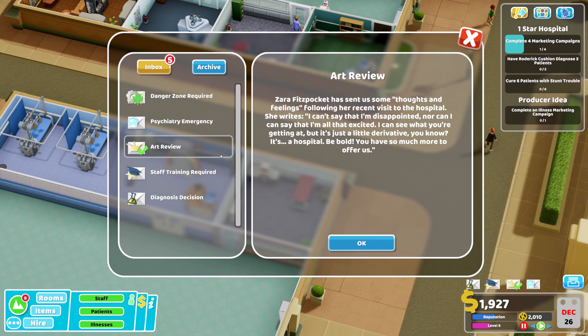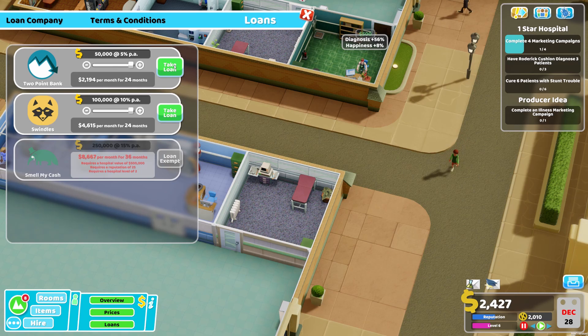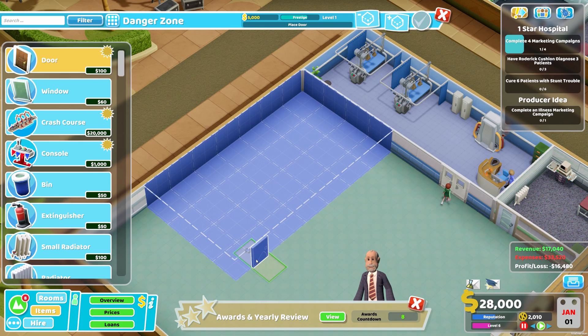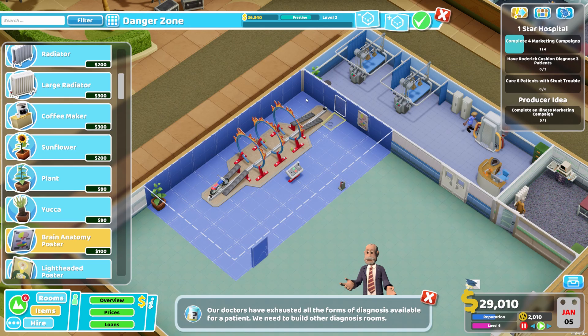Our doctors have discovered another new illness - Stunt Trouble - and we need a new room for that. I'm going to take a loan of 50k just to build the new Danger Zone. It's a big room that needs a lot of space. Then the console, a fire extinguisher, all the little good stuff, a green poster, a lightheaded poster. The Danger Zone needs a doctor - we'll hire one but we don't have the money yet. Let's speed it up and wait for the funds.